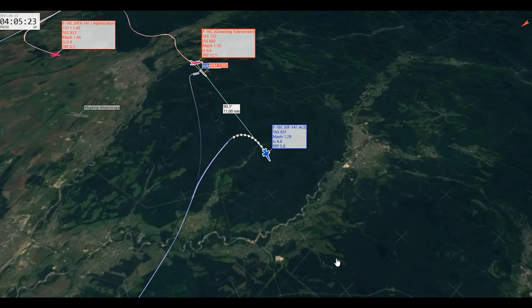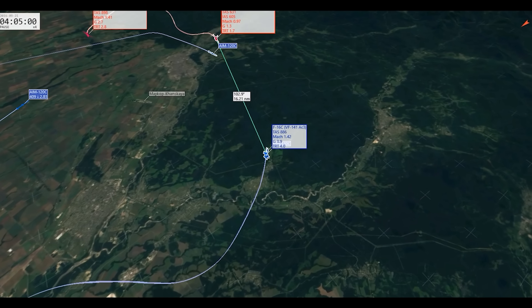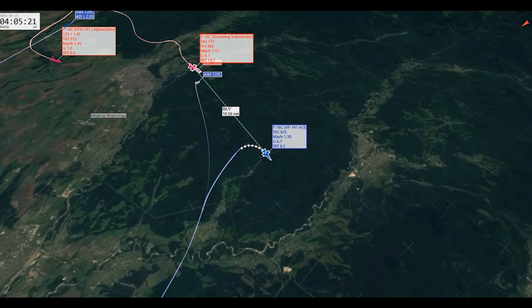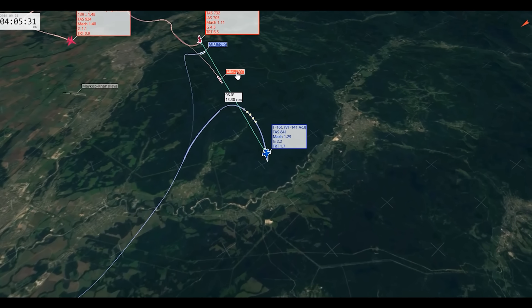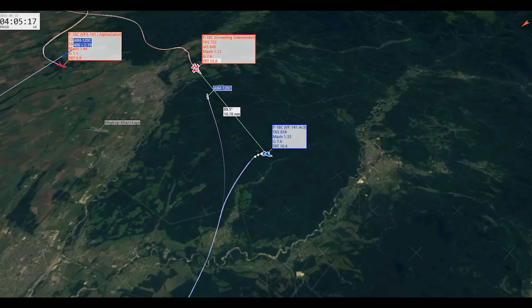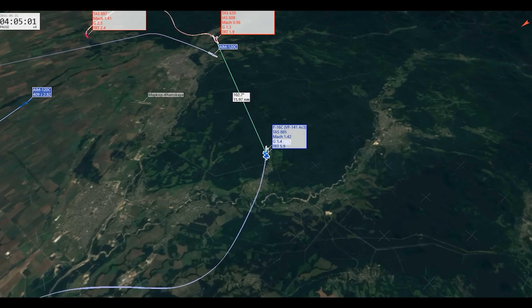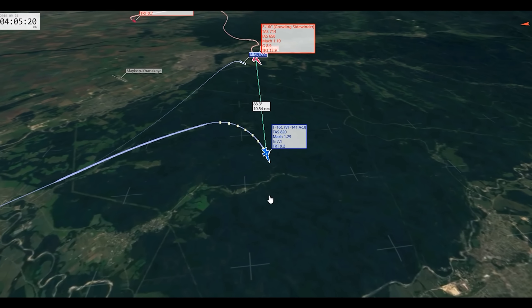AC3 is doing a good job of respecting the MAR. He launches at 16 miles — that's a bit of a far launch; he should have maybe pushed in to 10 miles. Because even when I defend this missile, it's not very dangerous at Mach 1.7. He fires at 16 and I get up to Mach 1.0 while cold, so this missile has no chance of hitting me — I'm already cold.